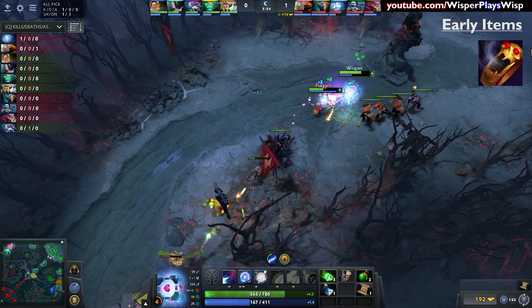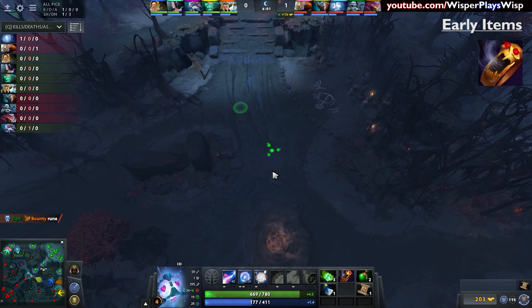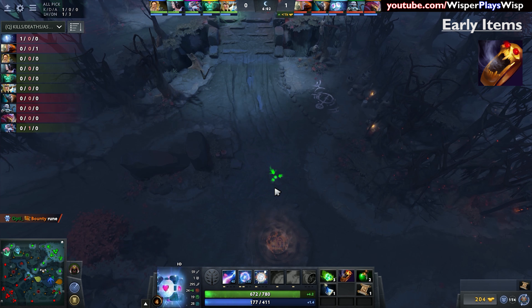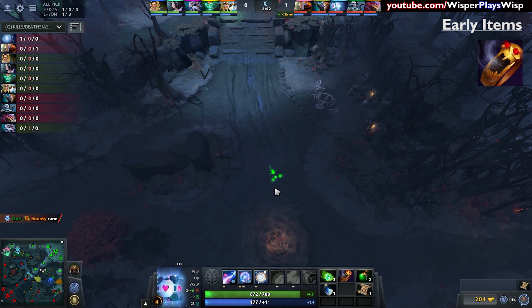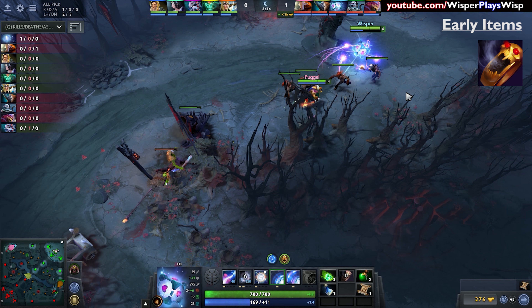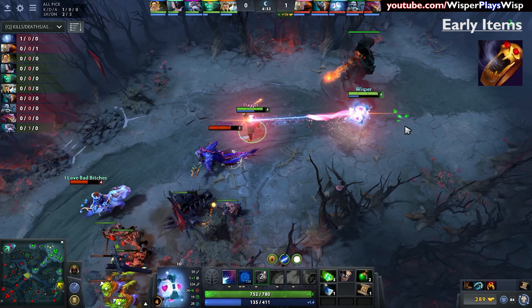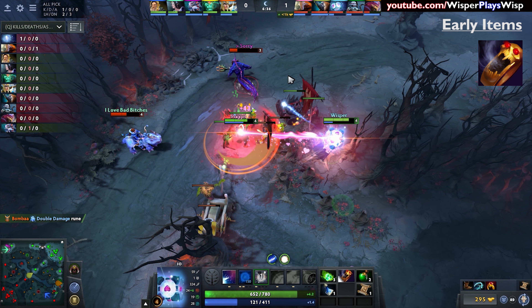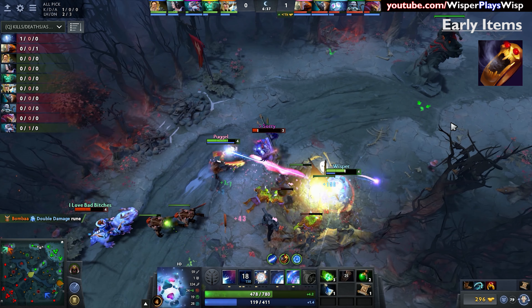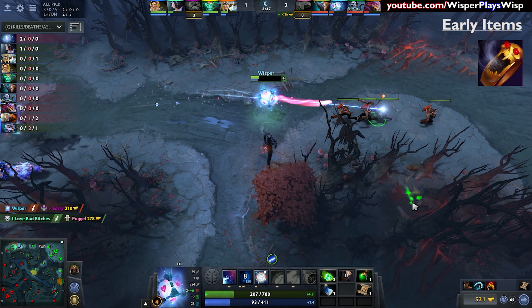The next item I've purchased is Sol Ring, which is sort of my answer to Bottle. Sol Ring gives way more MP regen than Bottle ever could — the amount of MP that comes out of Sol Ring is not repeatable by a Bottle, even with three charges every two minutes. And with 7.07's changes, Sol Ring now gives plus 6 strength, which is fantastic for IO on multiple levels: additional damage, additional HP, it increases the amount of HP regen you gain from all sources, and it also increases your status resistance — the amount of time that silences and slows will affect you.